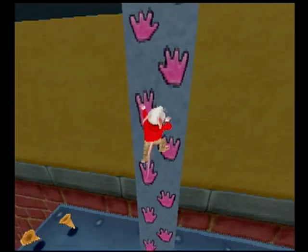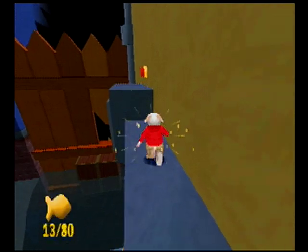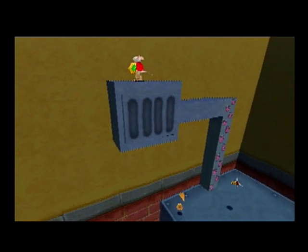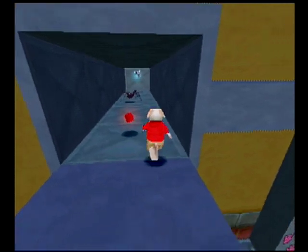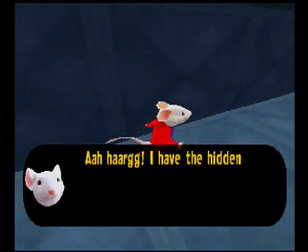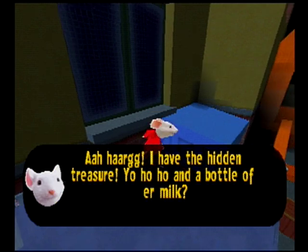That is a blue suitcase. I needed green. Ooh, what does this button do? Okay, that makes sense. But I see a spider in there. We climbed all the way up here, might as well explore inside — and I'm glad I did, because it's our hidden rain. I have the hidden treasure! Yo-ho-ho and a bottle of... milk?